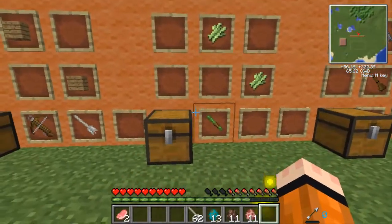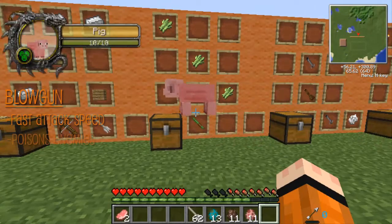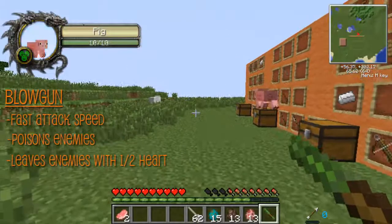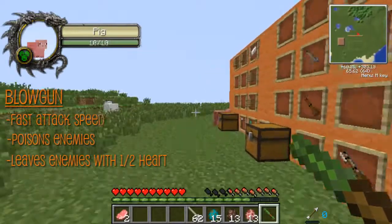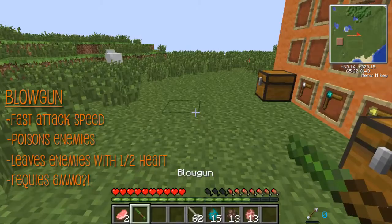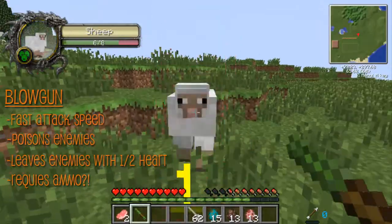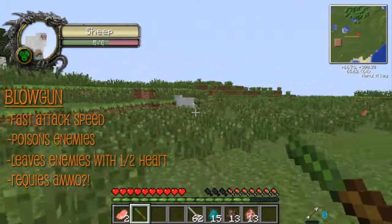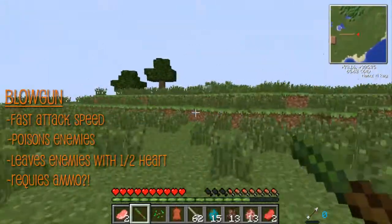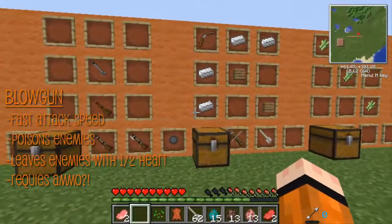Next is the blowgun. I've never actually used this, but here it is. It's fast and it's poisonous. It doesn't kill enemies but it leaves them with a half-heart left. Let's test it on that piggy. I'm right-clicking, it's making the noise. Maybe I need ammo or something — I think I need a loader with something. Sorry, couldn't show that one off.